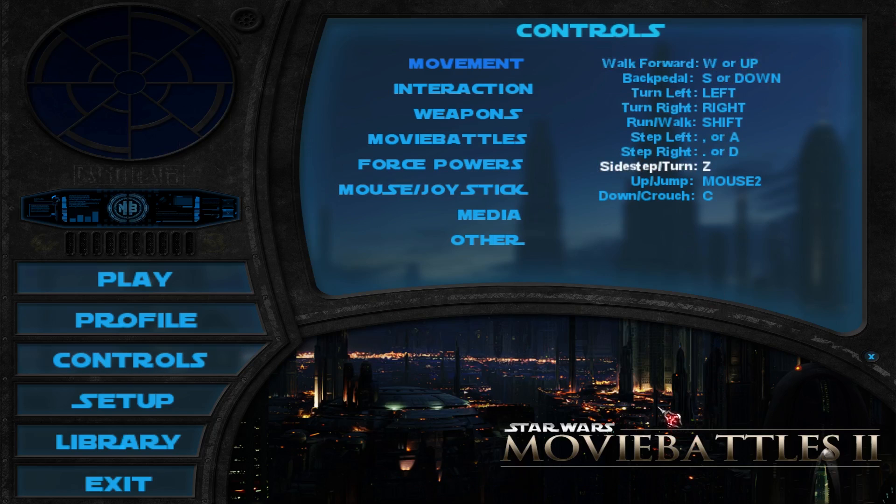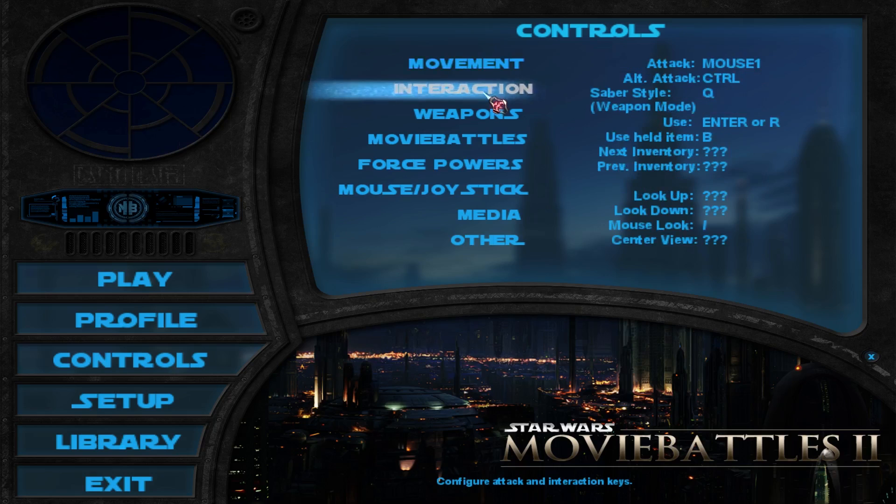Movement — you probably don't have to do any changes unless you want to. Interaction — here are some things you probably need to think about, like saber style and alternate attack. These should be really accessible; you have to have them really nearby to your fingers so you can access them a lot.